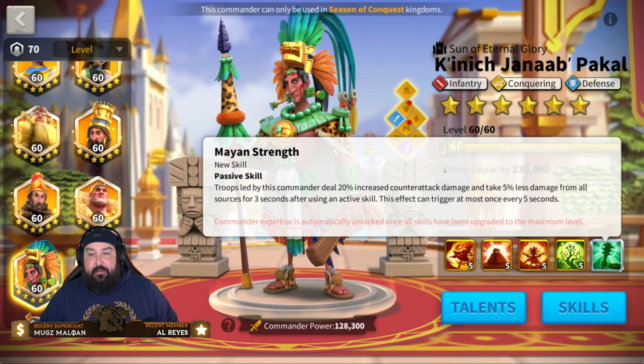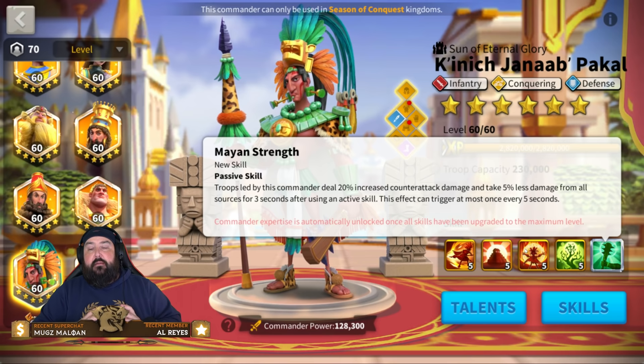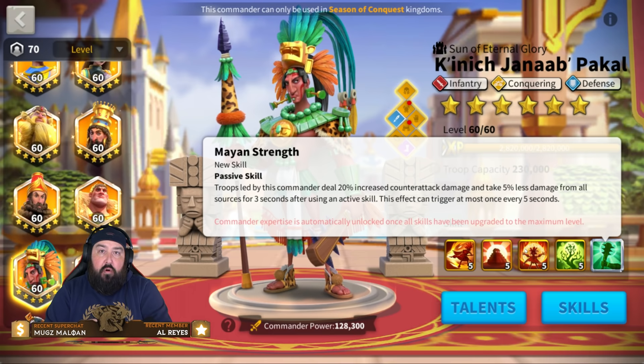So you're going to get one trigger every skill cycle — that's how that works. That's the expertise. And all these things together tell a story: we're reducing a ton of damage.